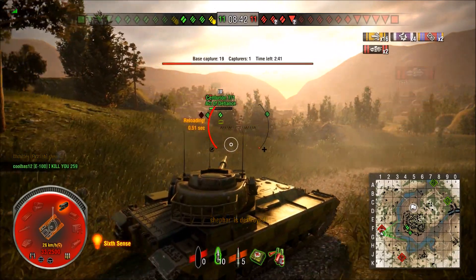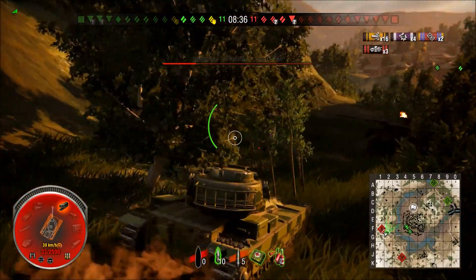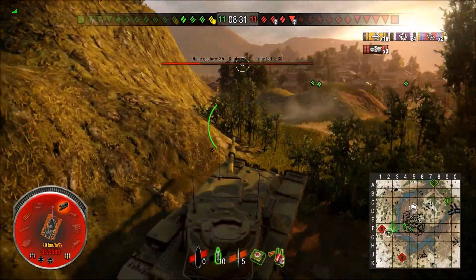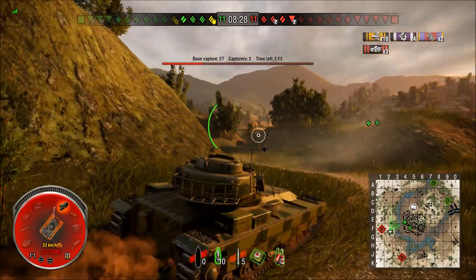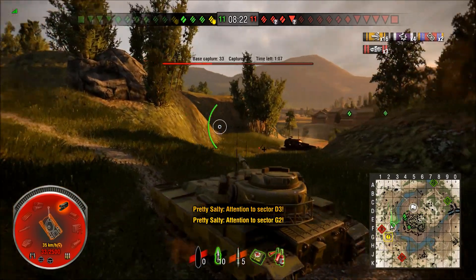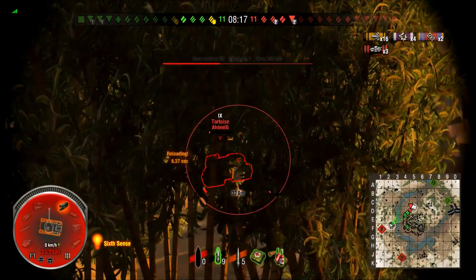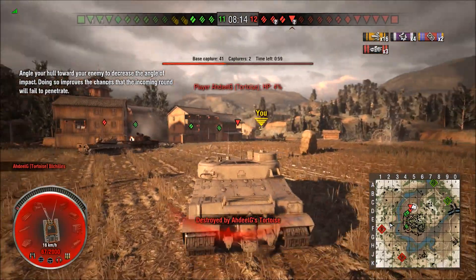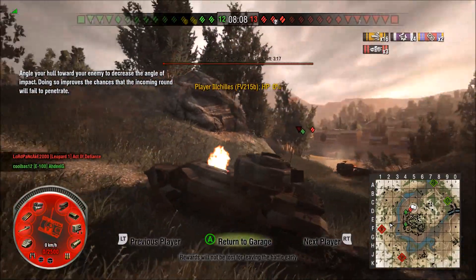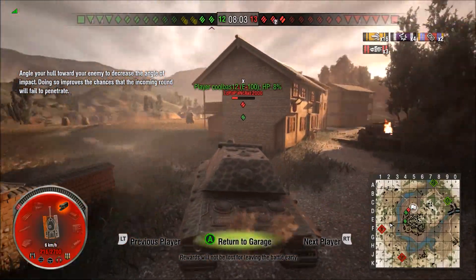I actually ran out of AP ammunition. This shot on the Tortoise was a little bit questionable — I was almost certain it was going to go in. Maybe I got bad RNG and hit his gun or something. Really disappointed after I donked this shot. I was trying to hit the rightmost MG port and I think I bounced off the collar around the actual MG port. As you can see I have quite a few pens there.